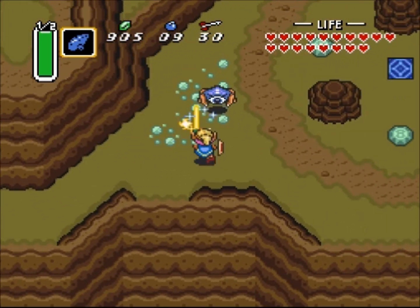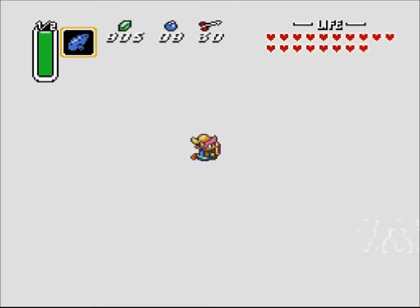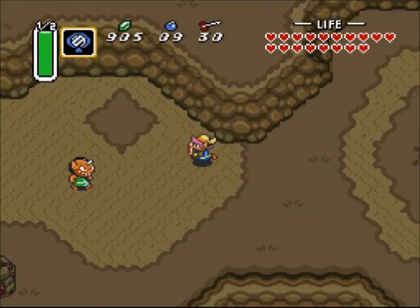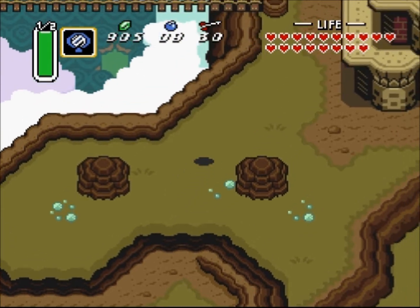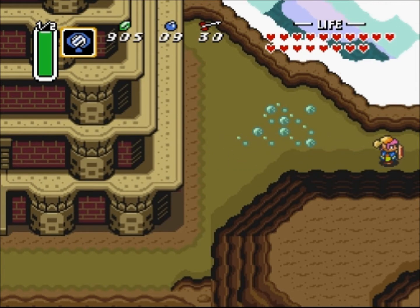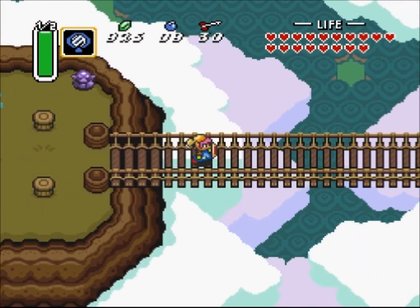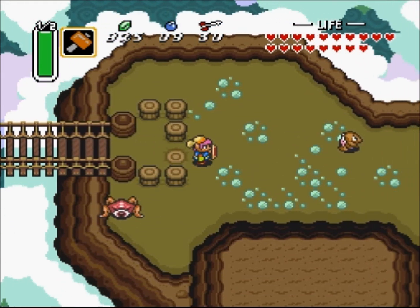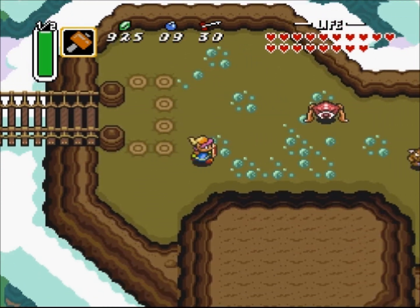I don't even think we're going to start Turtle Rock — we might be able to, actually. I mean, we're pretty close. We've done a lot. I believe we're going to go ahead and get a piece of heart that's over here — one of the two that we're missing. And then we'll be able to get the other one that's right up here also, after we've started the castle. There's a way that you can pound these down and something special happens — I don't remember. We're going to just leave it there.